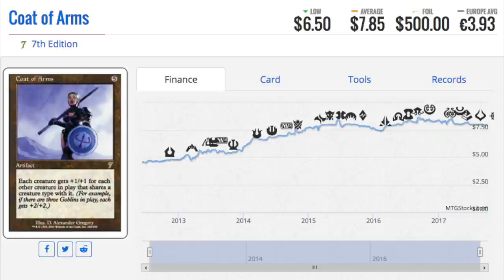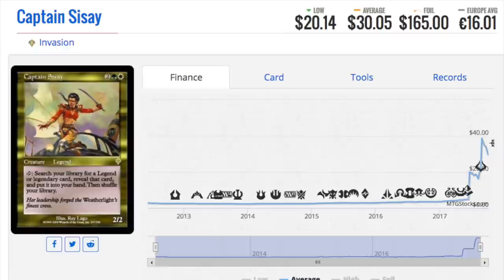What if I told you Coat of Arms — tribal — is $500 as a foil? I'm going to make a separate video talking about the benefits of Seventh Edition. If you have any foils in that set, do not sell them, do not trade them — hold on to them. This price is a little inflated given the current tribal themes: dragons, vampires, pretty much anything tribal. But it's a very strong card. It has been reprinted a few times, maybe in Anthologies or something like that. The foil is outrageously expensive, and it's quite easy to buy out a foil from Seventh Edition given there just aren't many of them. This was the first core set with foils — Sixth Edition didn't have them.